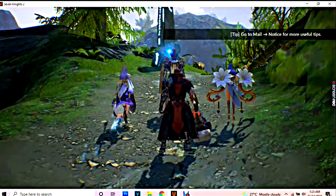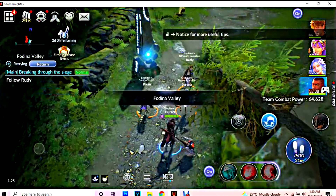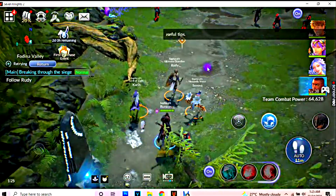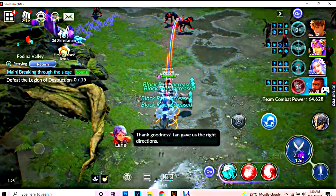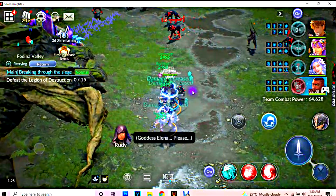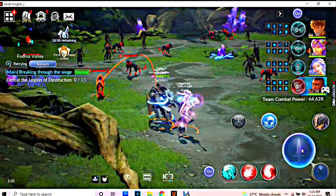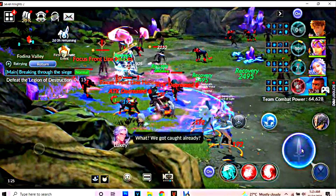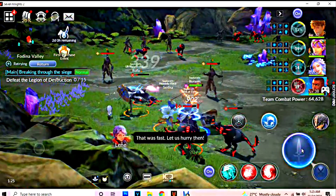There you go. Same drill — just go auto until you reach a certain spot, then switch to manual. These are the mobs that we need to kill; they respawn unlimited. Just click on the attack button, and I will be showing you what tools you need for this.